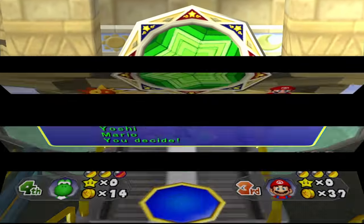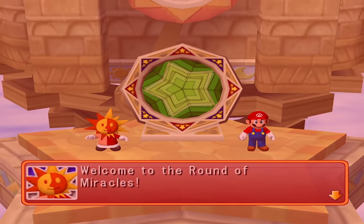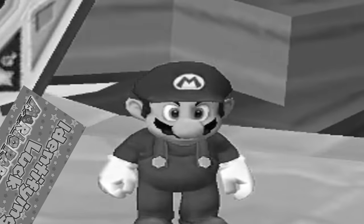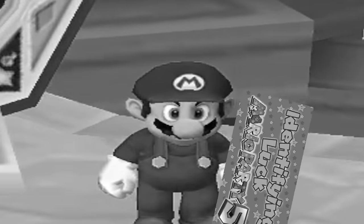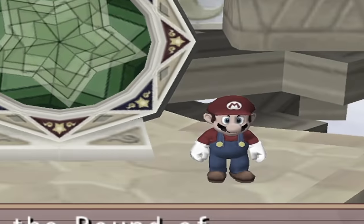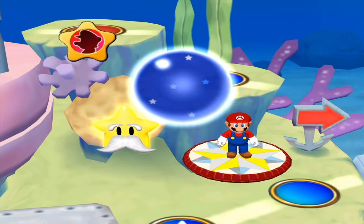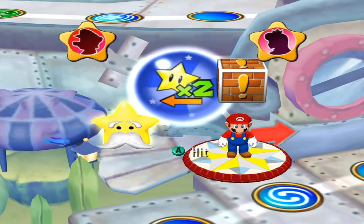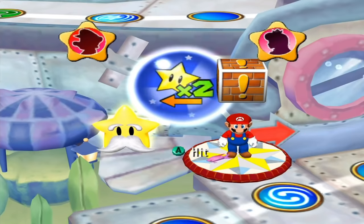And now it's what you've all been waiting for — Chance Time! In Mario Party 5, Chance Time has the initiator roll for who's on the left side, who's on the right side, and the trade. What we discovered is that the randomly generated trades have a huge bias for the player on the left.